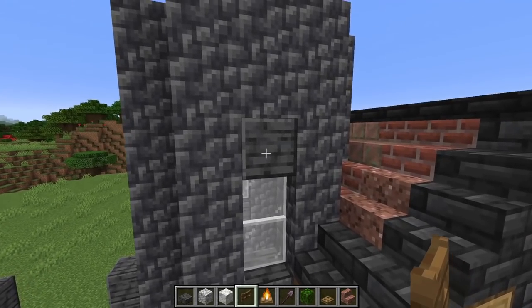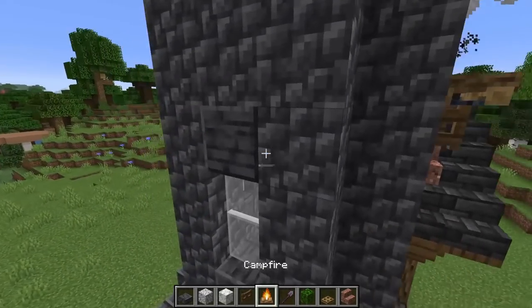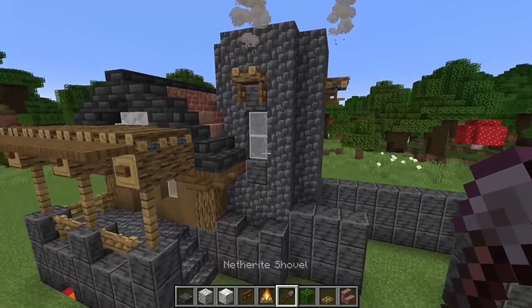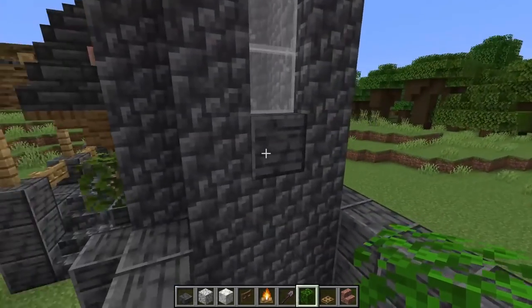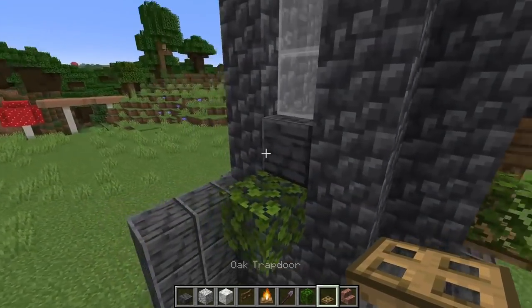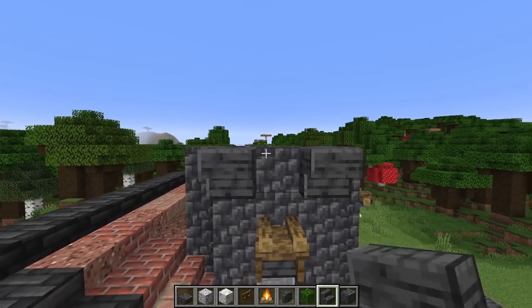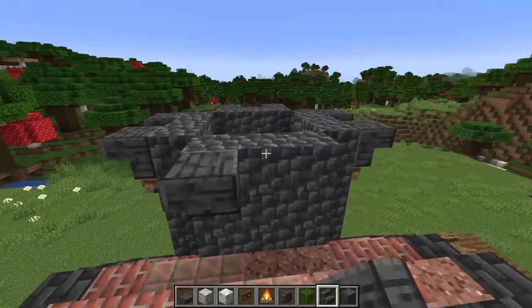Now grab a spruce fence gate, open it up, and put a campfire block on top. Extinguish it, then do this on every one of these spots. Also grab a regular bush and put one underneath each section. Add an oak trapdoor on the bottom part for a little bit of support. Then grab polished deep slate stairs and put them upside-down on the top section on each side.